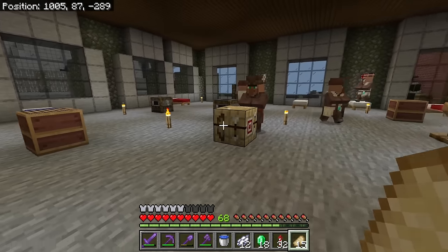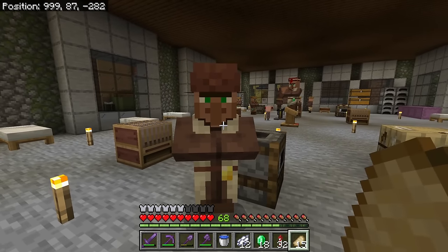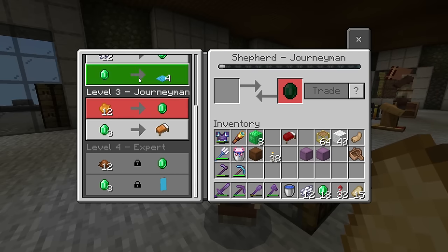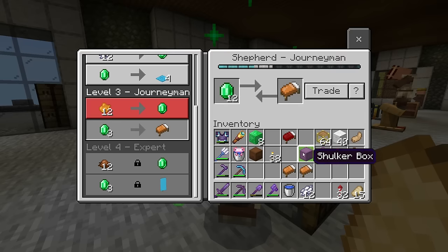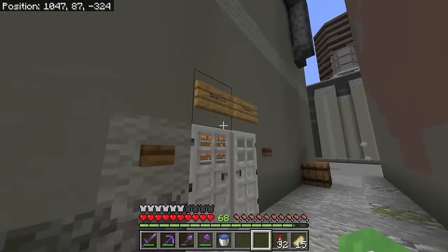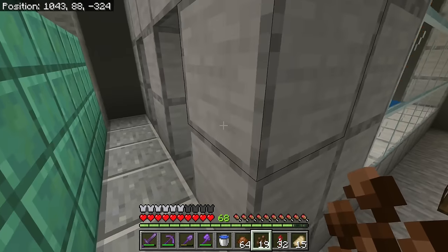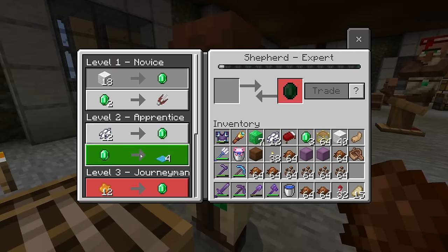I didn't think I'd be messing with villagers this much today either, but I am and I'm happy I am, because I've been going through hell to get this guy to unlock a certain trade. I've killed many of his kind but he finally gave me the brown dye trade - yes, that is important. I'll just take some beds to unlock it. I've been using a lot of my bones to trade for white dye, but we have the bean co right here. Just gotta start harvesting this more - oh wait, it's automated kind of. Here you go, happy brown dye.